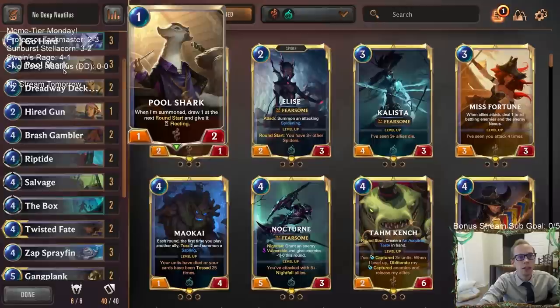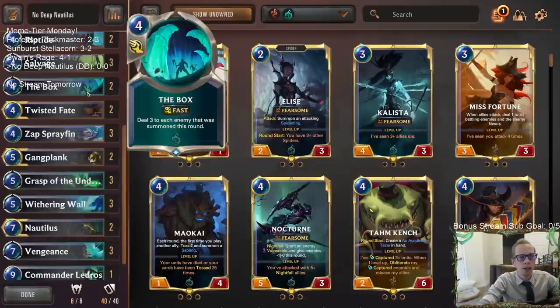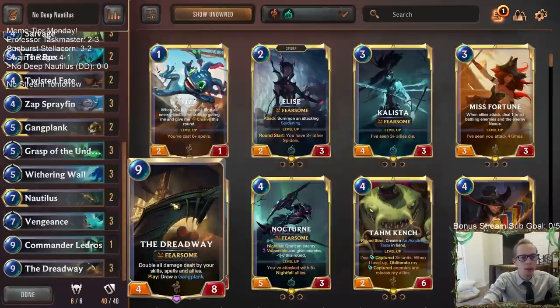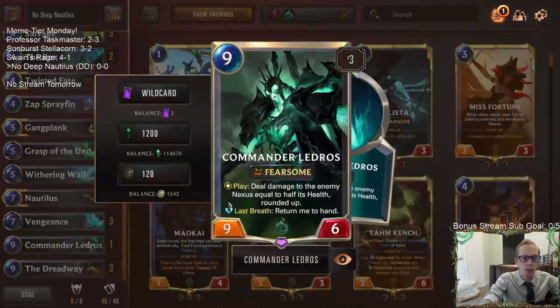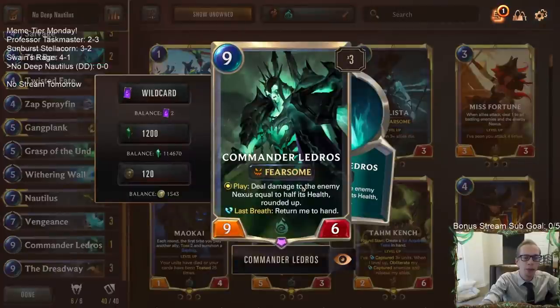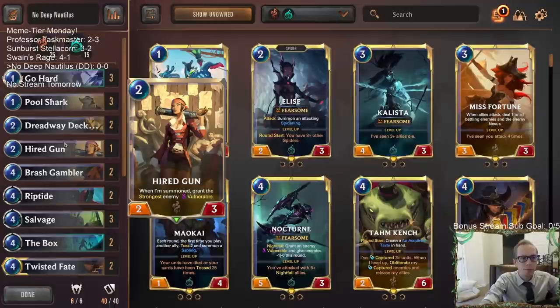We've got powder kegs with Gangplank, Dreadway Deckhand, Twisted Fate red card, The Box, Withering Wail, Grasp of the Undying — lots of good removal spells. At the top end we have a cool combo kill: with the Dreadway in play — we have three of them — we play Ledros and it will immediately kill our opponent by doubling the damage. Half times two is a whole, so we do all the damage to kill them immediately.